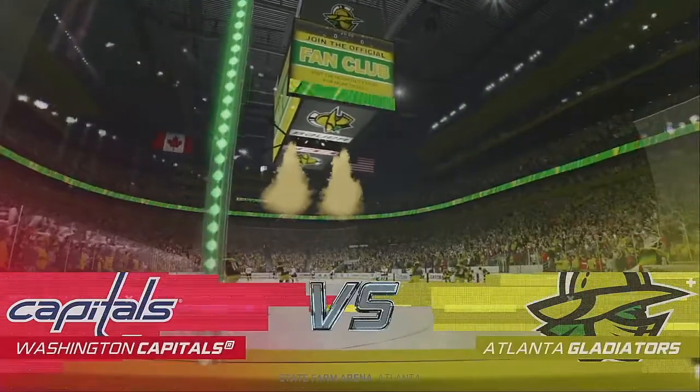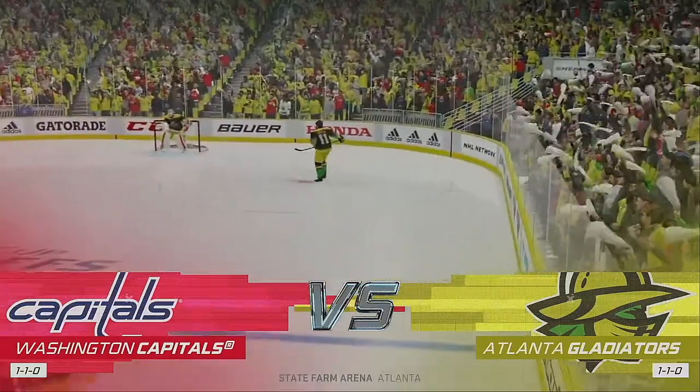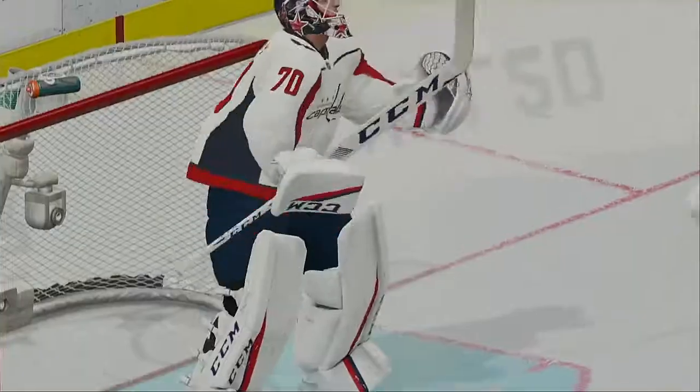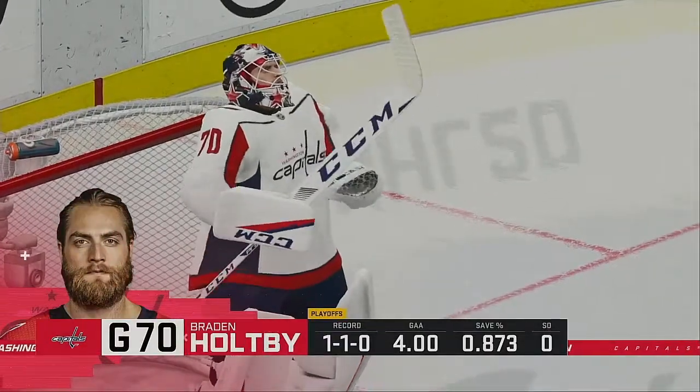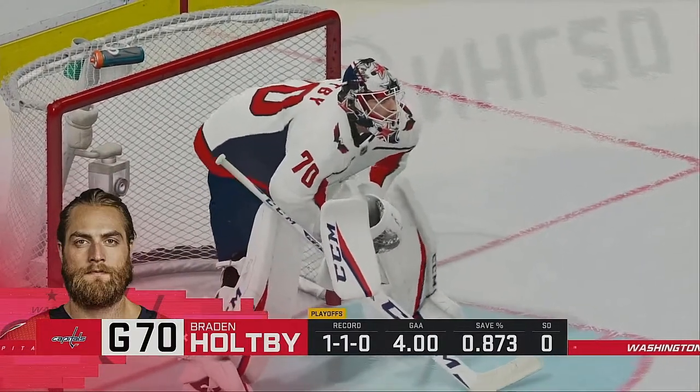Welcome back everyone. Ray Ferraro down at ice level, my name is James Cebulski. The EA Sports broadcast team is fired up to bring you this one here tonight. Ray, just moments away from puck drop here on EA Sports, you can feel the energy here. What's going through these players' minds right now?